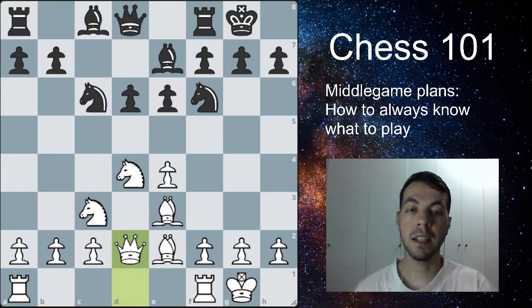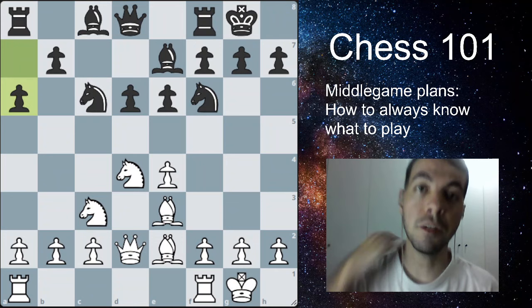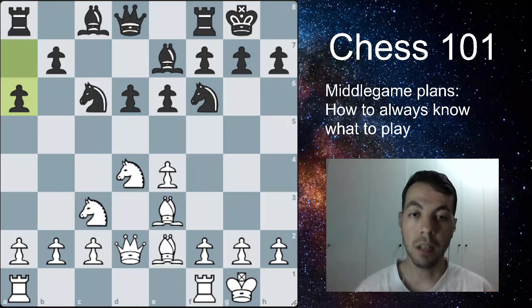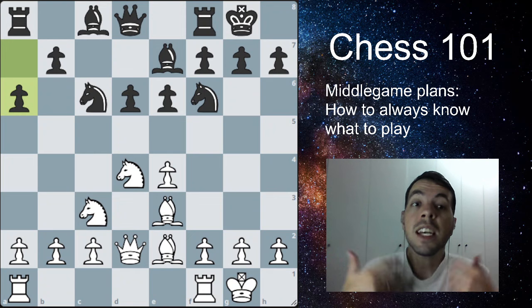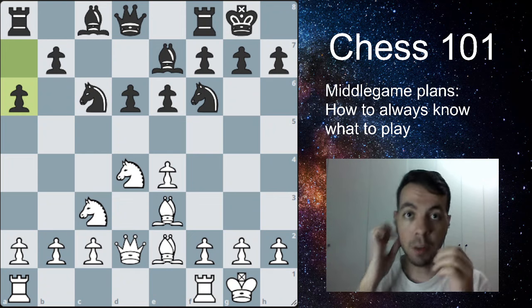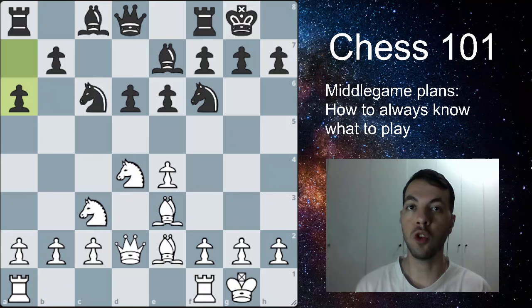This is the end of the opening. Your opponent plays a move like a6, and that's the moment where you ask yourself: I've developed all my pieces, controlled the center, castled my king, connected the rooks — now what? That's exactly the question I'd like to answer in this video. I'll give you a very simple, easy method to always know what to do and how to find a move in the middle game.